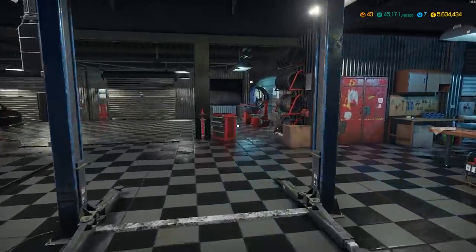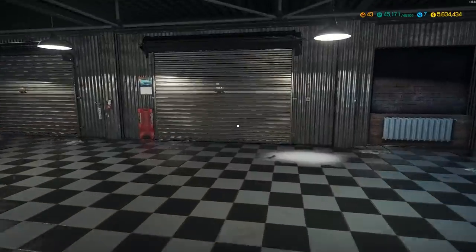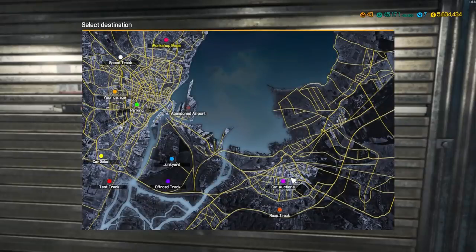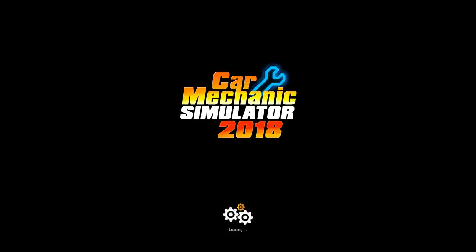But today we're back in CMS 18, and I'm thinking we go to the junkyard, see what we can find, just build something. We have no barns left right now. Hopefully more will show up — we'll find them somewhere. I know you can find the barn maps in the junkyard, which is where we're going.